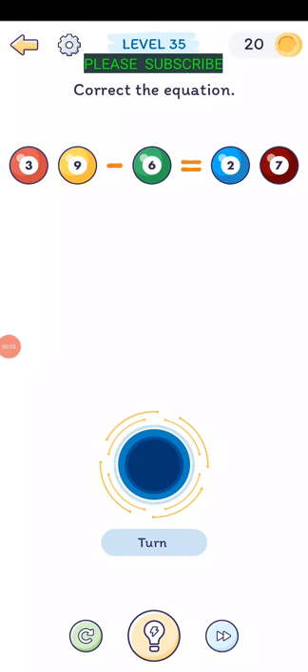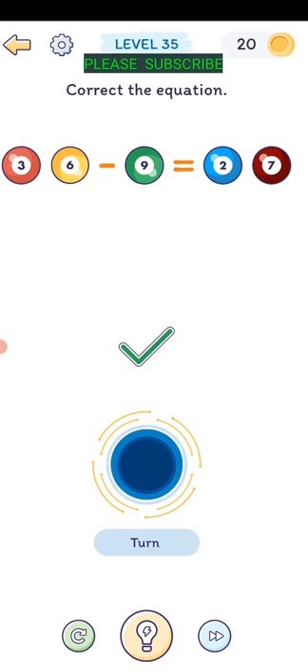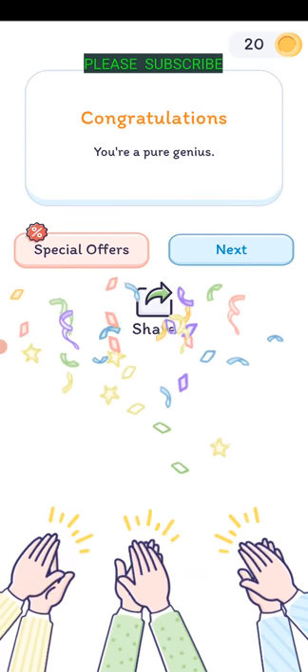Level thirty-five: correct the equation. 39 minus 6 equals... turn that one and 36 minus 9 equals 27. There we go - you're pure genius.